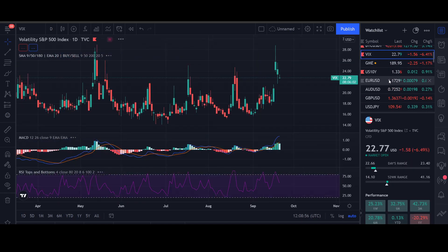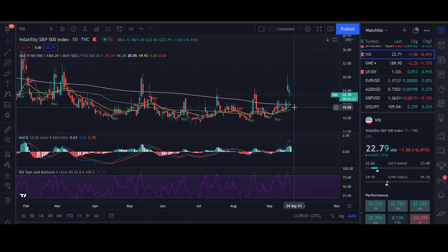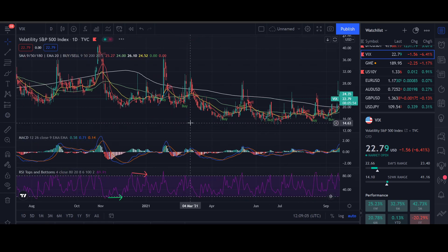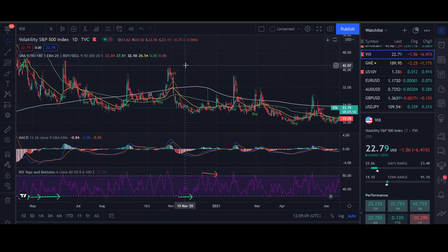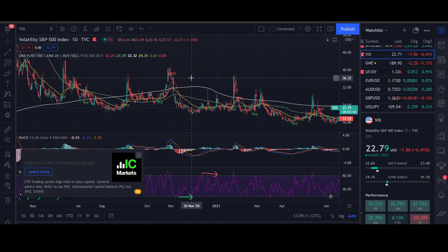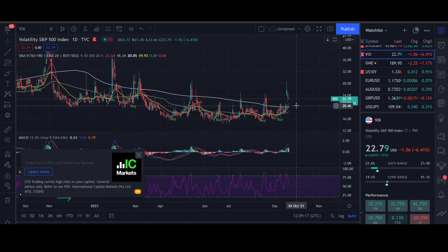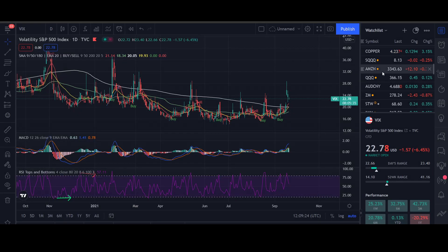Moving on to the VIX — very strong showing, still above its 200-day moving average, above all of its moving averages. The last time that happened to this kind of showing it went all the way up to 41 before it settled down. I don't think we're going to get up to 41, but if it breaks above 30 without ever dropping below 20 that's pretty impressive for the VIX — and that's scary. You don't want to be heavily invested in this market when the VIX is above 20 nowadays.